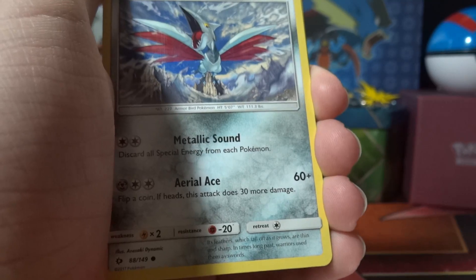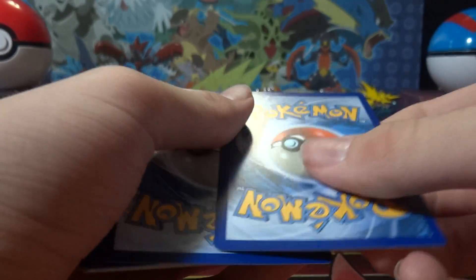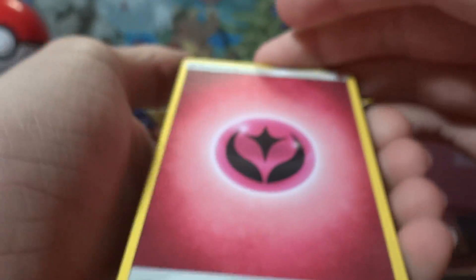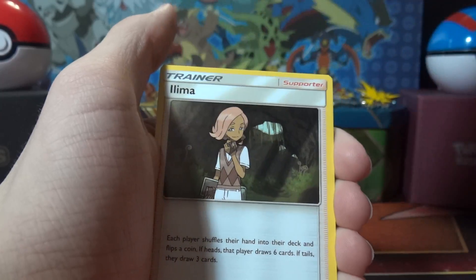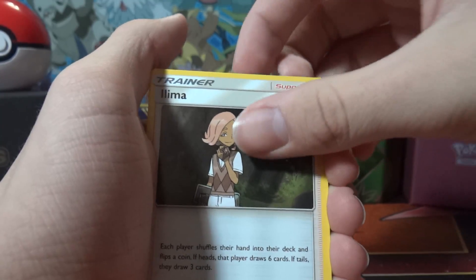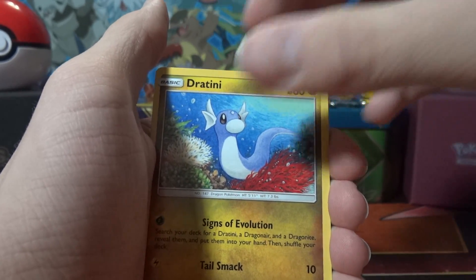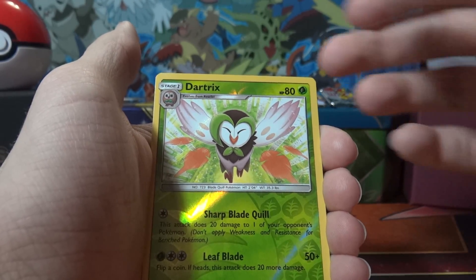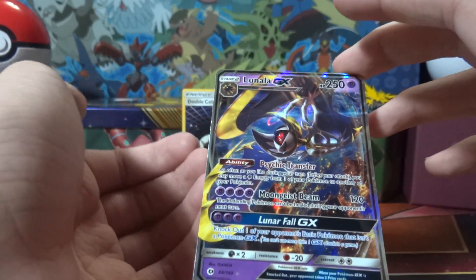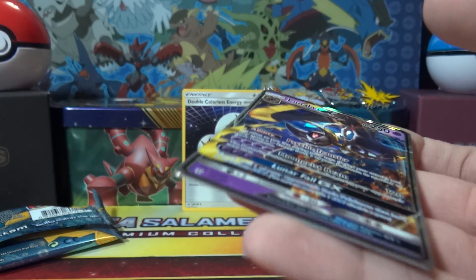White code card — okay, here we go. Fairy energy, Double Colorless Energy again, which I'm perfectly okay with. Dragon Arrow, Skarmory, Alolan Diglett, Dratini, Sandygast, Wishiwashi, Dartrix, and Lunala GX — that is fine with me. Take that, that's a good pull.